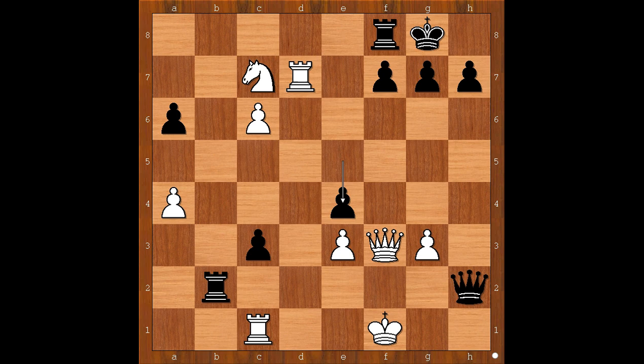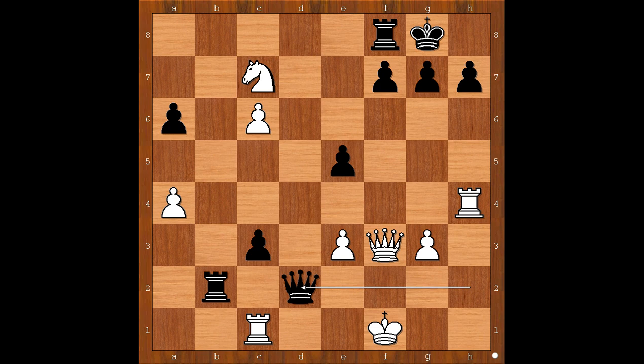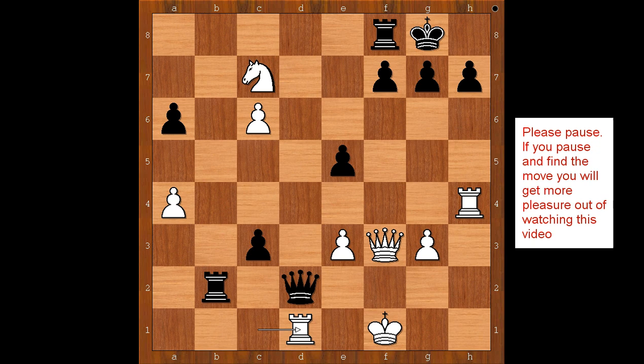If something like rook to d7, then e4 deflecting the queen. And after, say, queen takes on e4, queen to f2 — checkmate. So in the game, Jeffrey Xiong played rook to h4, attacking the queen. Queen to d2, rook to d1, attacking the queen. If something like rook to e1, then black has time to play c2. So we have rook to d1, attacking the queen. I guess this is the most interesting moment of the game. What is the best square for the queen? What would you do? Please pause the video and find the best move for black.